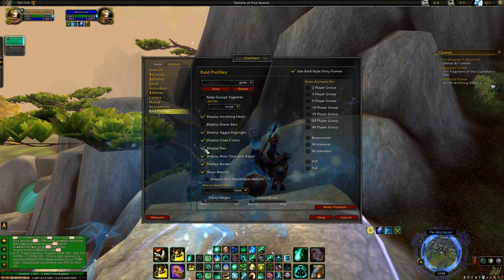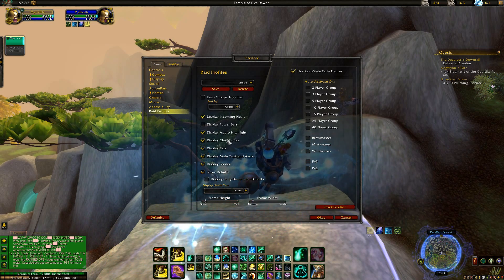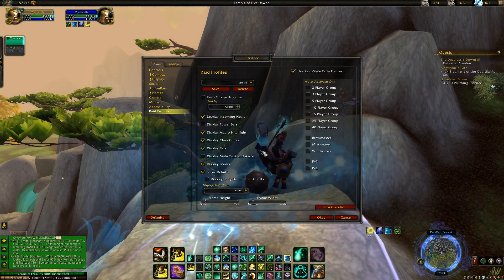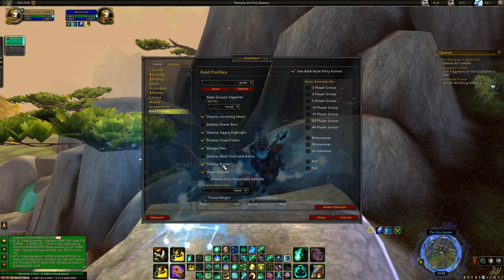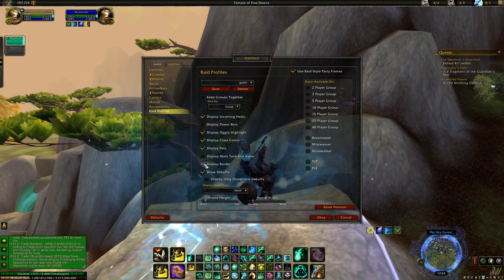Display Pets — I definitely use this because you're going to want to heal Warlock pets and Death Knight pets. I don't use it in RBGs that much since I really don't care about pets there and hunters and warlocks are usually sending them to a base, but in twos and threes I'm definitely displaying pets.